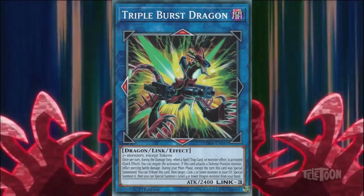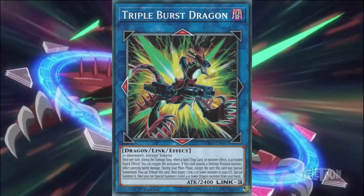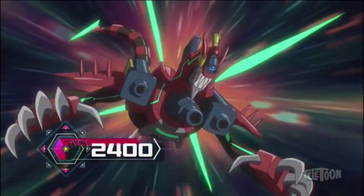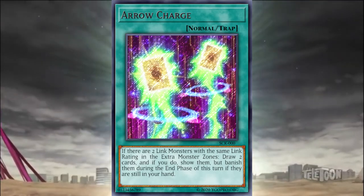I'm link summoning Link 3, Triple Burst Dragon — that dragon has the same number of links as your Thunder Ogre. I'm about to activate my spell, Arrow Charge. It lets me drop two cards, which you're also allowed to see, but knowing what I possess will not help you in the least, Gore.